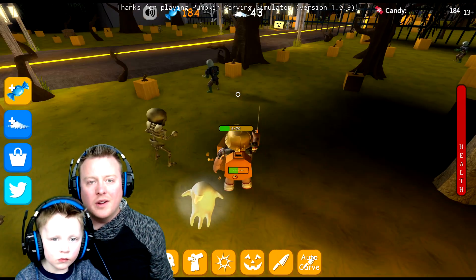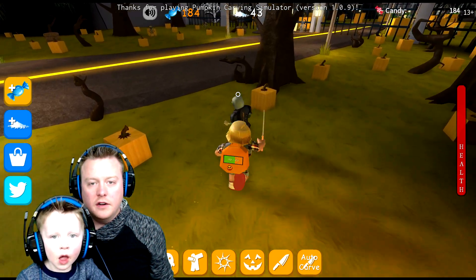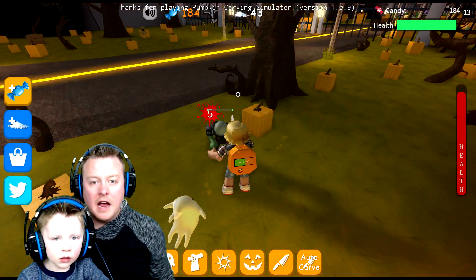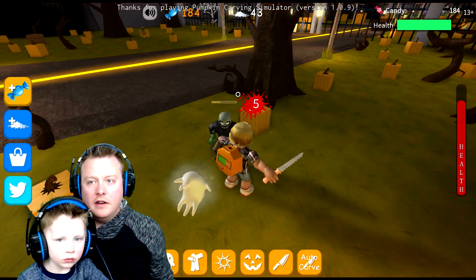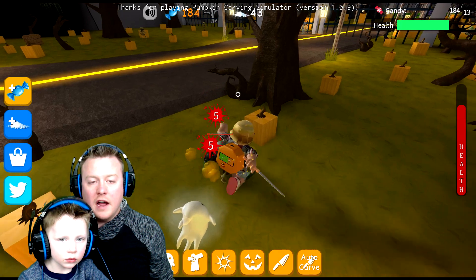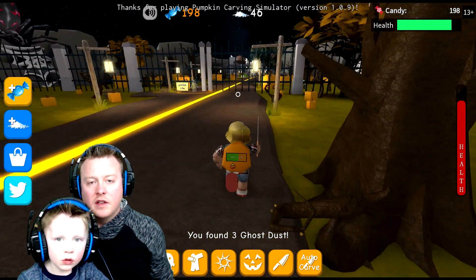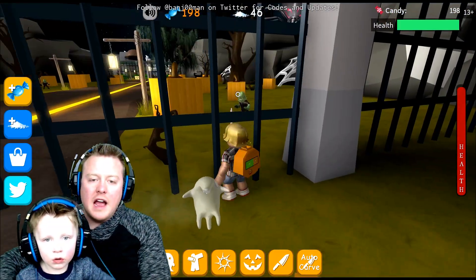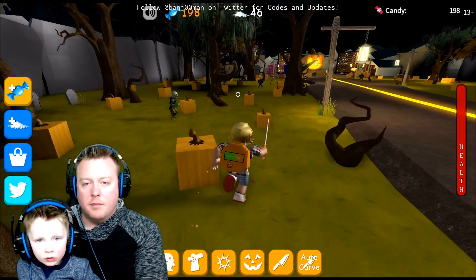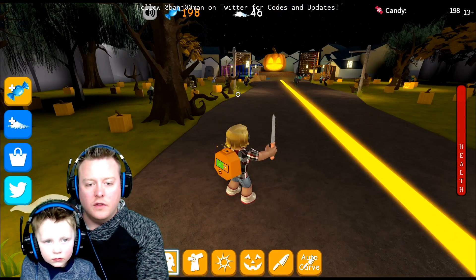We're gonna keep chopping up some pumpkins here, and then we're gonna gather candy. The zombie guy — oh, he's a tough zombie, he's fighting back. Look at your health going down a little bit. You got him! Good job. You got orange candy — I think that counts as well. So let's show the guys how we go back to the pumpkin — the grand pumpkin, basically. I'll just do this, cause it gets you there super quickly.